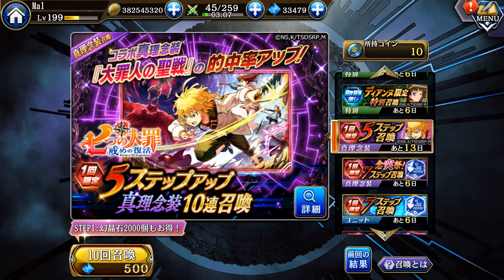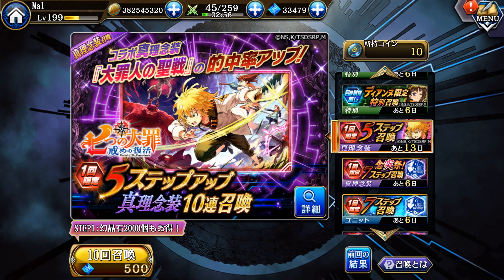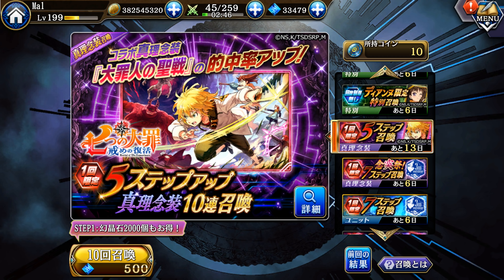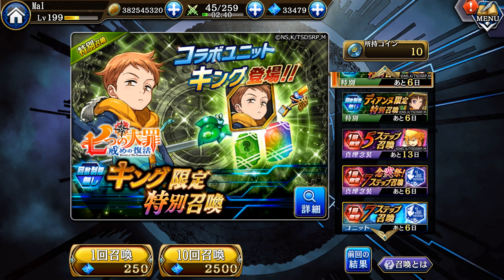This is the only standard Nenso banner we have left and it's absolutely worthless if you don't have one of the collab units. It's a 10-step with the standard 500, 1500, and then 2.5k to step 5 with a guaranteed Nenso on step 5, then it goes to step 10 so you can max limit break the Nenso. This is the standard collab Nenso so I don't really have too many issues with it, it's just that it's useless and not even worth pulling the 500 if you don't have these collab units.